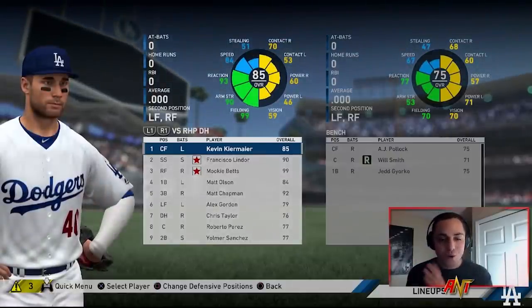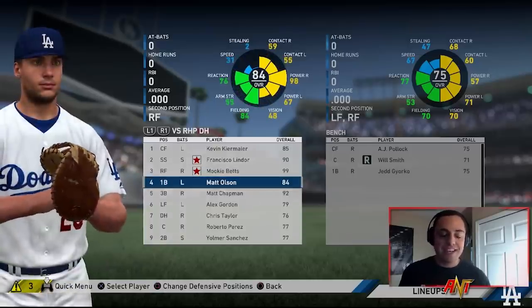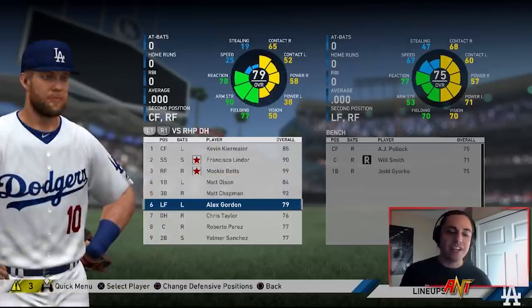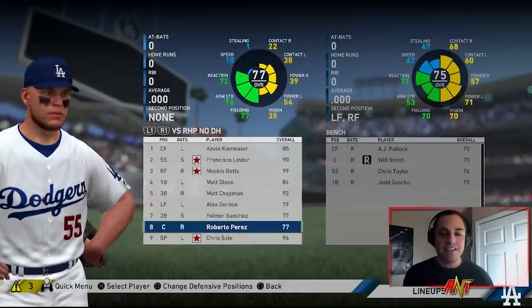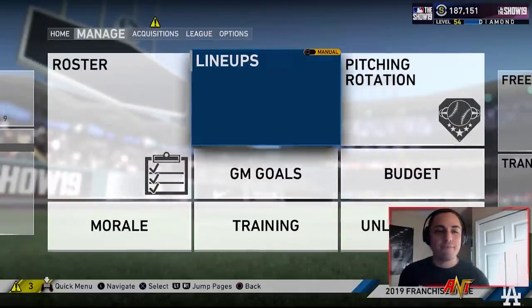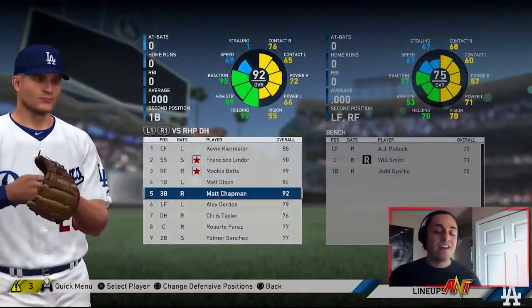The AL Gold Glove starting lineup has Kiermaier in center, Lindor at short, Mookie Betts in right, Matt Olsen at first, Chapman, Alex Gordon, Yomar Sanchez at second, and Roberto Perez at catcher. It's interesting because both the NL and AL pitching Gold Glove winners — Greinke and Mike Leake — actually changed leagues before winning. This team looks pretty stacked; let's sim one season and see how they do.